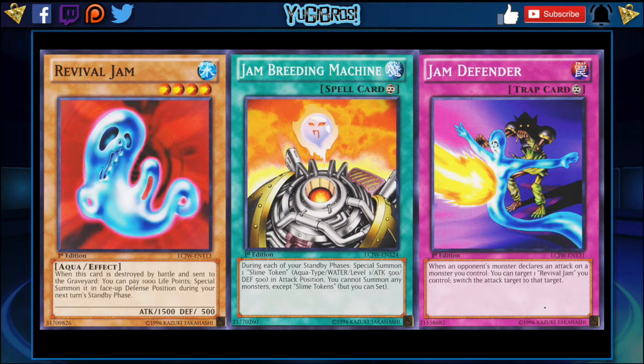The Slime Token is Aqua type, Water, Level 1, with 500 attack and defense, summoned in attack position. You cannot summon any monsters except Slime Tokens, but you can set. When you use it, unfortunately you can't summon anything else. This card is very niche, but I don't see Revival Jam coming over without Jam Breeding or Jam Defender, and it hones in the ability of tributing for the god cards. Lastly we have Jam Defender, which is a continuous trap. When an opponent's monster declares an attack on a monster you control, you can target one Revival Jam you control and switch the attack target to it.